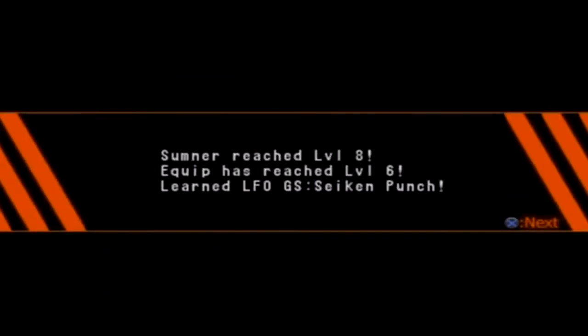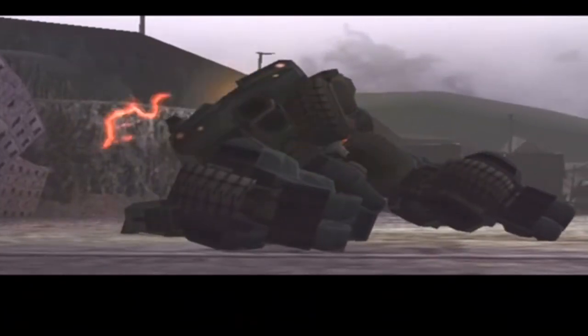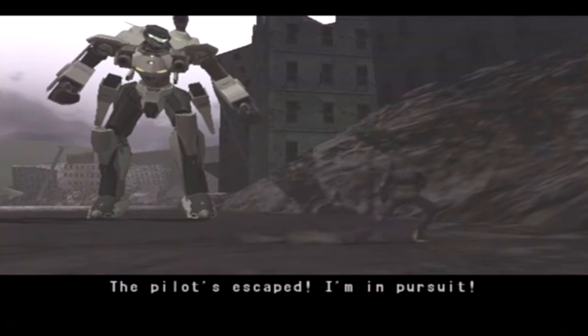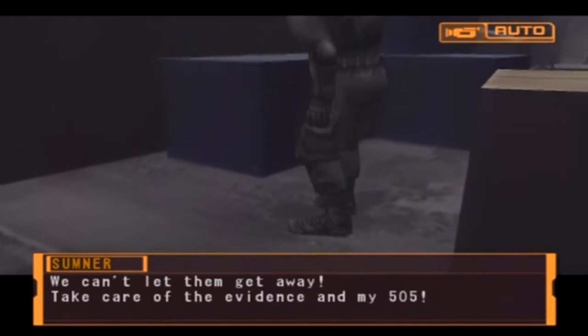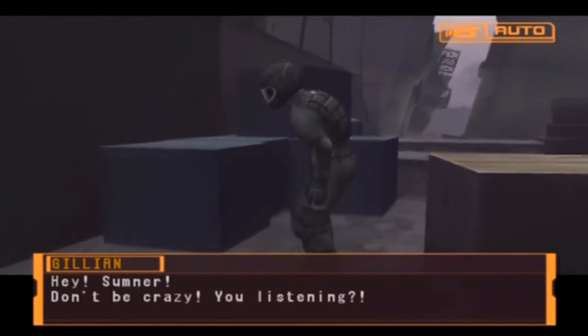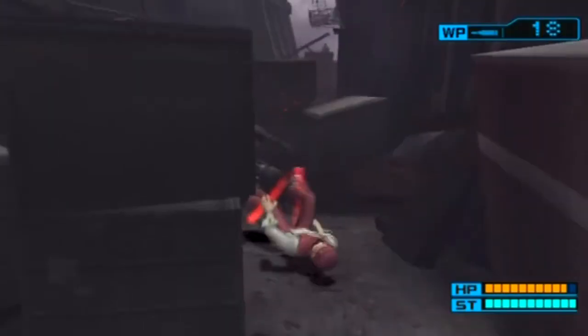Hey - equip level 6 and learn LFO GS sake punch. That sounds like something from Street Fighter. Situation mode ruins area - yay. I usually get that at the end of an episode, why would I get that now? There's that douchebag - what the fuck is he doing, a dance or something? He's limping! Well, am I actually gonna chase after him? That was funny though. He's doing this weird limping motion. I'm really gonna chase after him. We can't let them get away - take care of the evidence. It's not like he's gonna get away, he's limping.